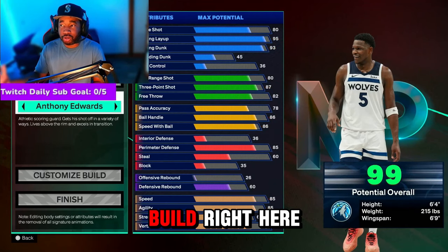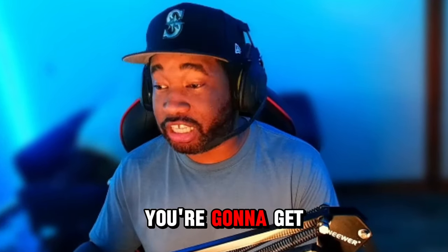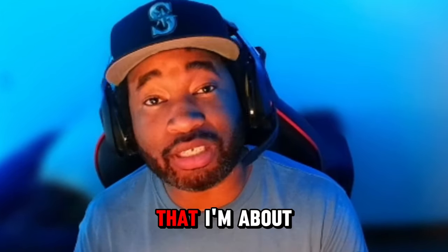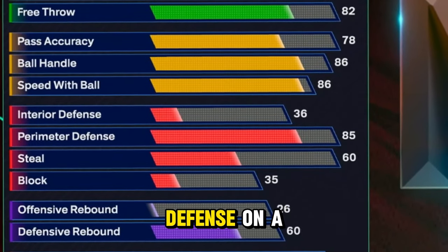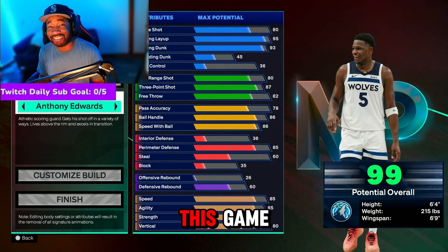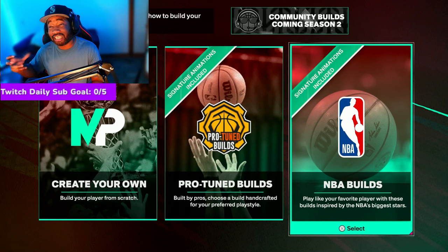Right here, this is the Anthony Edwards build — don't get me wrong, the build is solid. But the build I'm about to give you guys right now, you're gonna get Hall of Fame finishing badges and Hall of Fame defensive badges. You see right here you don't really have that much defense on this build. I might have already broke the builder when it comes to the Anthony Edwards build on this game. I'm giving you guys the Ant Man Anthony Edwards guard build on NBA 2K25 that's a lot better than the one they have in the template.